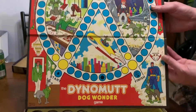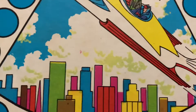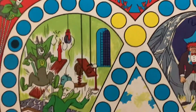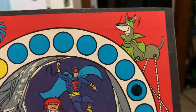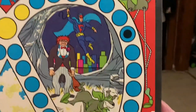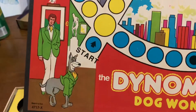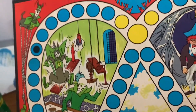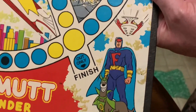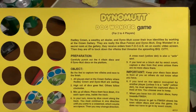Okay, so we've got the Dynomutt board. There's one picture of him flying through the sky over the city, one where Dynomutt is in some kind of chamber, and it looks like he's fighting bad guys in a cave or something. There's some kind of villain. The start is over here. Do you remember Blue Falcon's name? We've got Dynomutt around the outside of the board, which is pretty cool, and down at the bottom there's Blue Falcon and Dynomutt Dog Wonder. Here are the instructions and the tokens are already punched out.